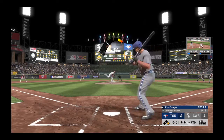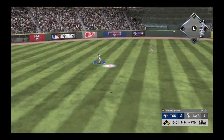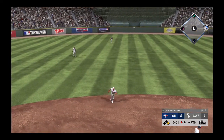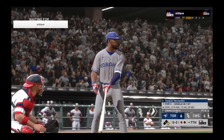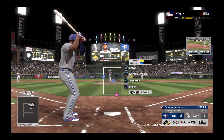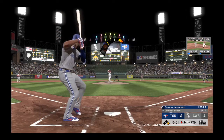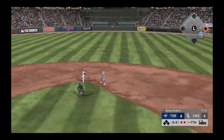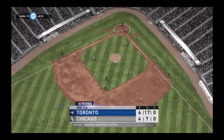Kyle Seager steps in — first-pitch swing, fly ball to left center. Robert makes the catch in shallow left, out number one. Runner at first with one away. Teoscar Hernandez strides to the plate. Here's the pitch — hit down to third. Moncada fields it cleanly, throw back to Abreu — they get them both and the side is retired.